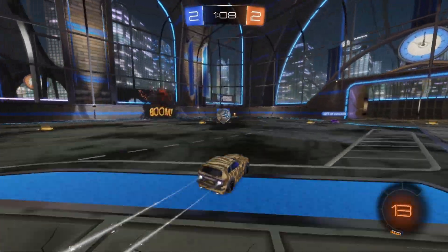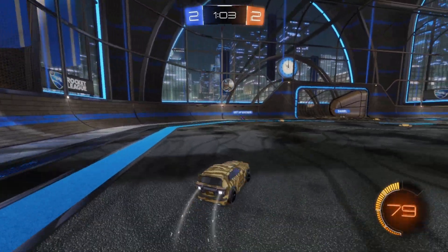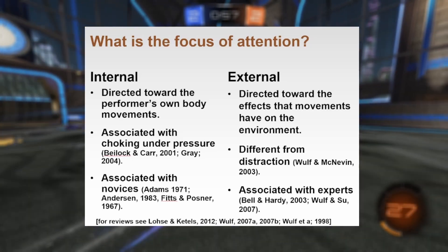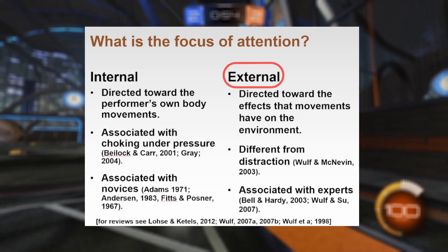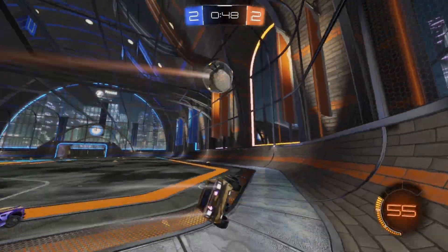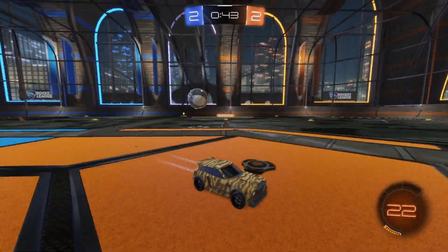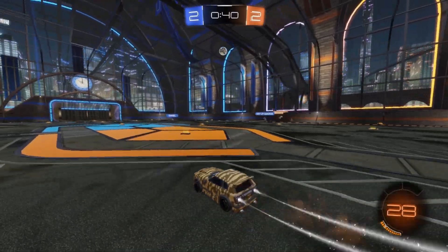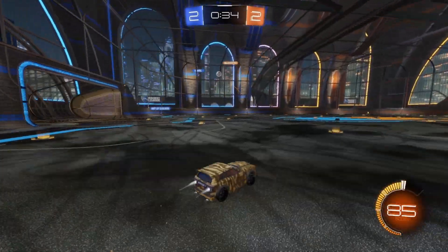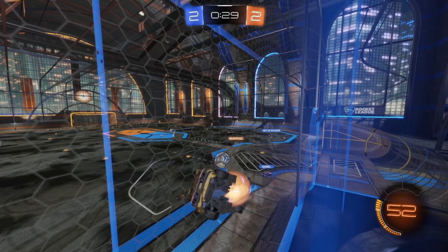We can have two focuses of attention: an internal focus or an external focus. To improve your performance, you want an external focus of attention. Internal would be focusing on your hand movements on the controller; external focus means focusing on the goal of the task — saying to yourself 'I want to hit that top right corner,' 'I want to get that flip reset,' 'I want to hit that power shot.' This helps you avoid choking under pressure.